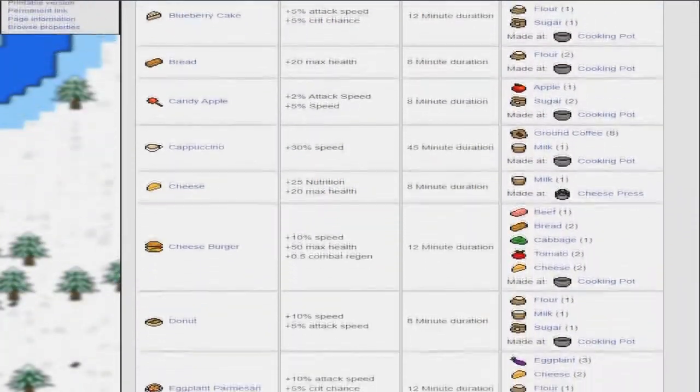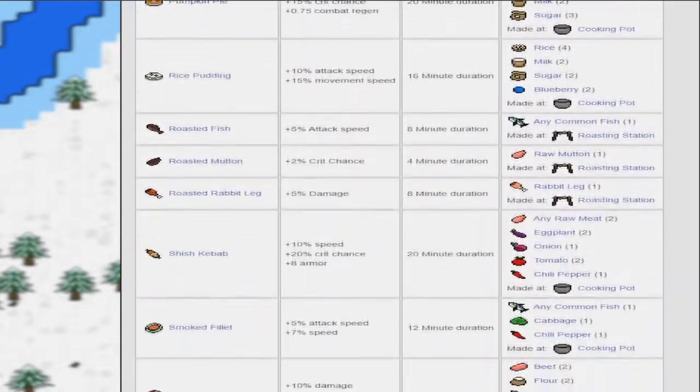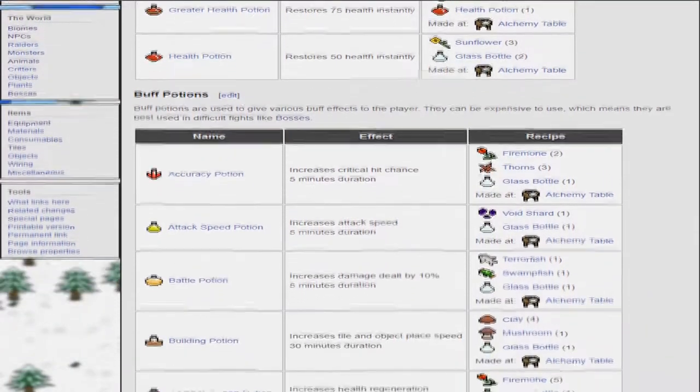First, let me start off by saying food and potions are pretty important in Nessess. Anything to buff damage, speed, or even giving more health will help in the long run in fights. I usually just made every potion I could and used them all before I summoned the boss. This helped greatly when it comes to damaging the boss and even just surviving.